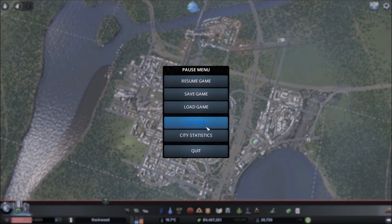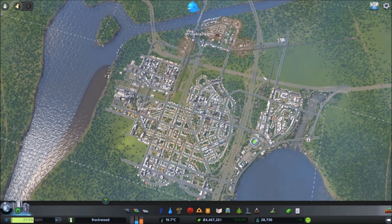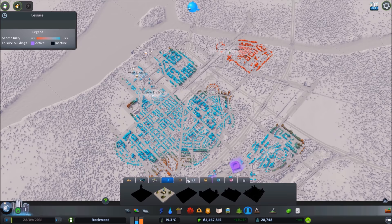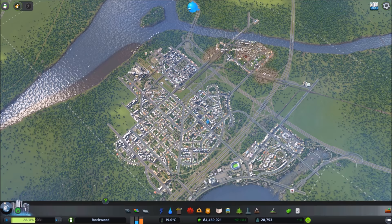I found a way — if you go into your options and under miscellaneous, you've got the option to reset your unique buildings. These ones here are now all locked up again, which is awesome. We're going to have to go through the proper requirements to use them.